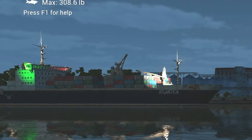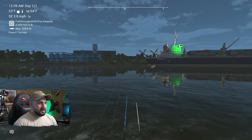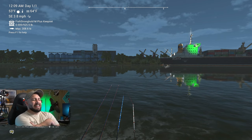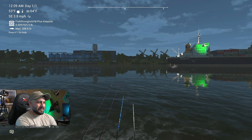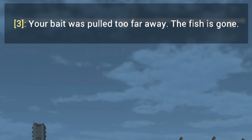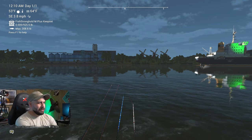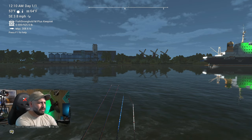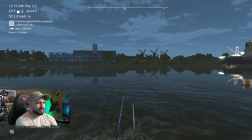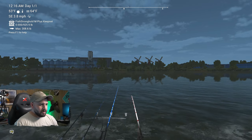Your bait was pulled too far away — that is the sign of an eel. For some reason, I don't know what it is about the eels in this game, but if you see that little message showing your bait was pulled too far away, yeah, that's an eel. I'm not sure if it's a bug or just something eels do, maybe a reference to real life, but that is the sign that eels are coming over to your bait.